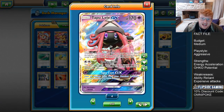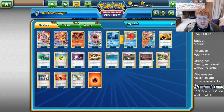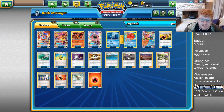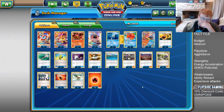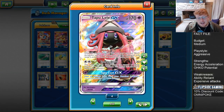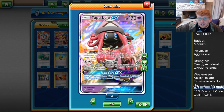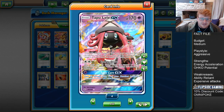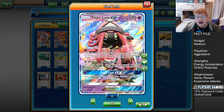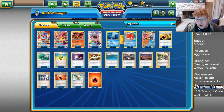Next up we have three Tapu Lele GX. I like the three count because even though bench space is kind of tight, you want access to the right supporter in the right occasion — sometimes it's going to be Kiawe on turn one. It can also be an attacker — a two energy attacker — which is pretty good for the deck because normally the attack costs are higher. Energy Drive is still a powerful option so Lele is actually a really efficient attacker as well in this deck.